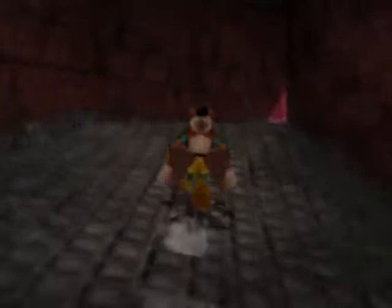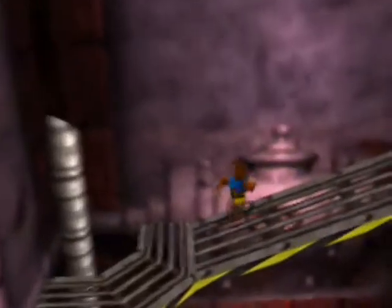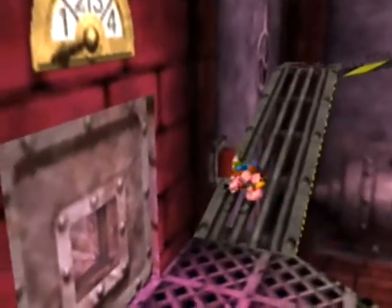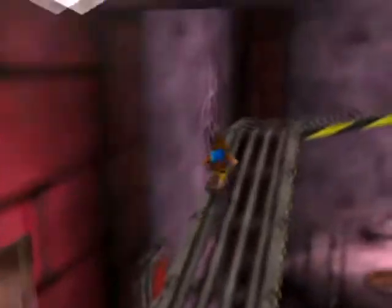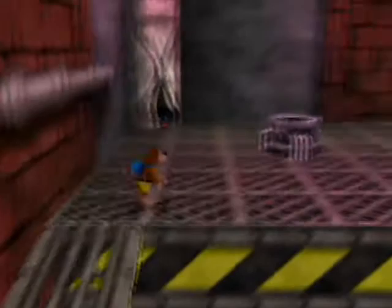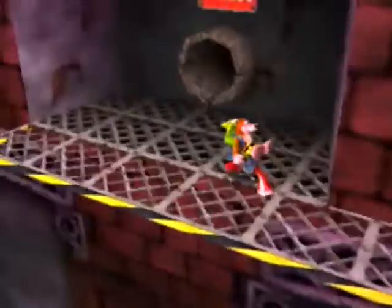But before we do that, let's go open the service elevator. So that's good — we've got the service elevator open to all floors now, I believe. Oh, that's right. Let's see what we can do with this. I think we were supposed to go up as Kazooie only here.